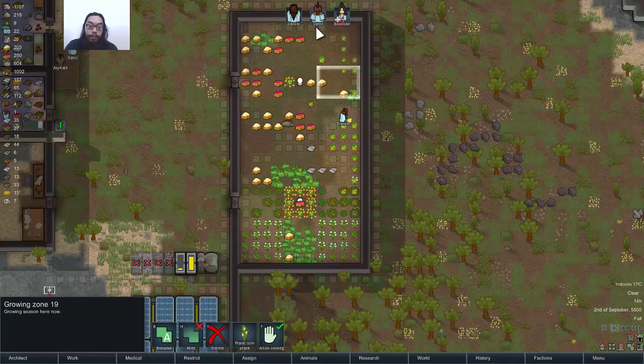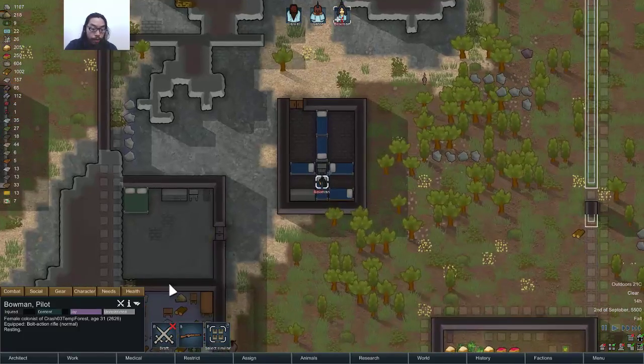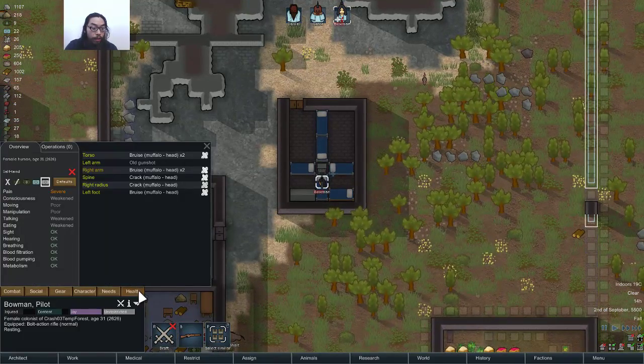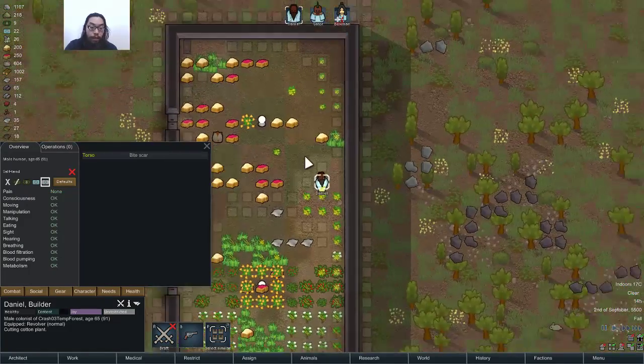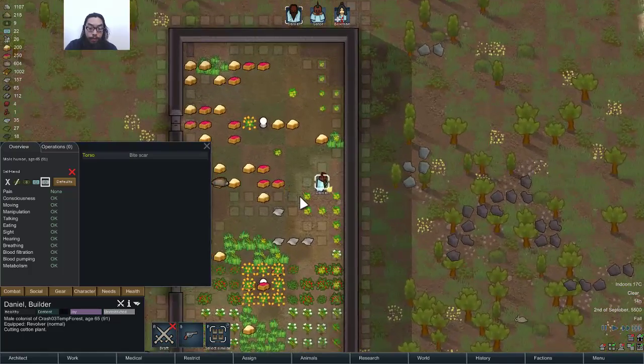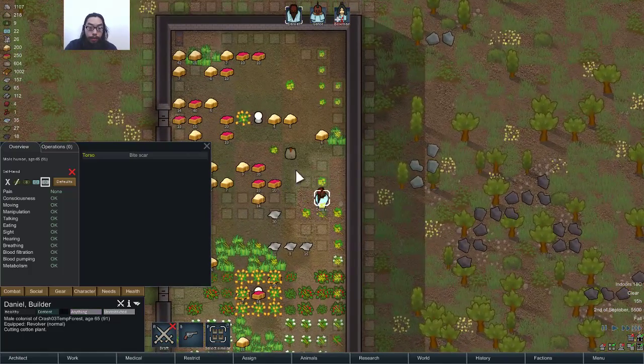Okay, sounds good. Down one person. Cooking fine meal, cutting cotton plant. That should spread — cut out the...